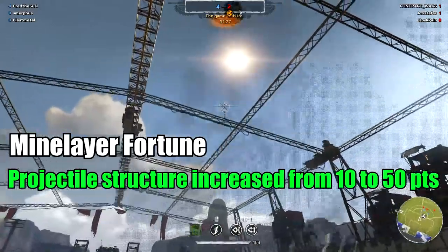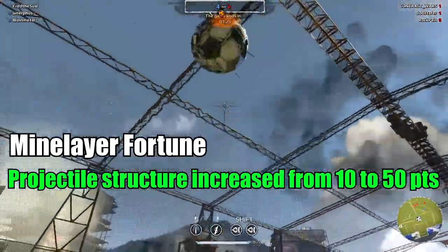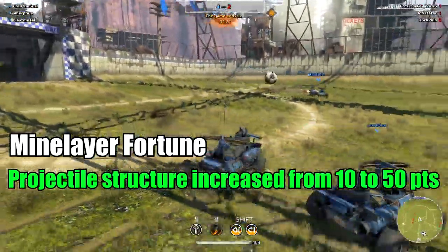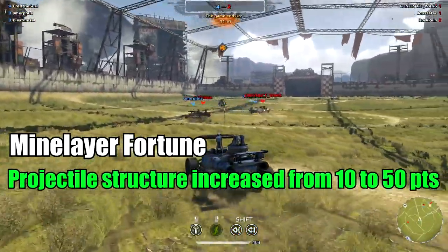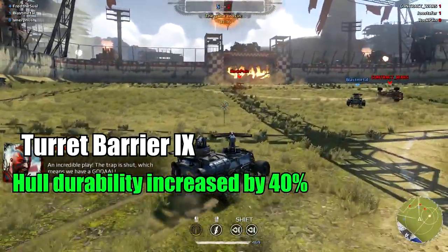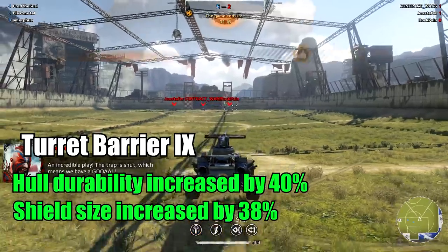Mine Layer Fortune: projectile structure increased from 10 to 50 points. They keep buffing the Fortune mine but it's still bad — keep buffing it devs, one day it will be good. Turret Barrier 9: hull durability increased by 40%, shield size increased by 38%.